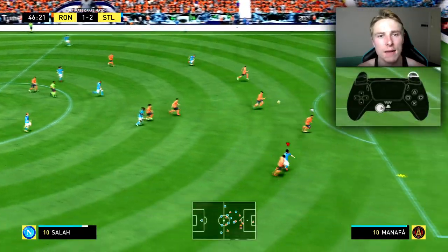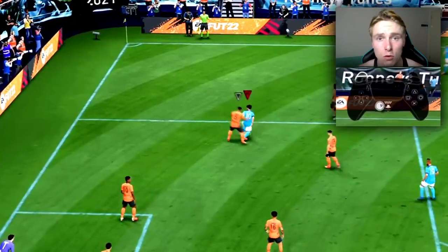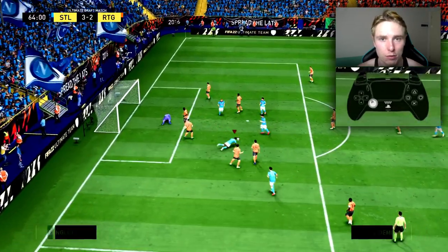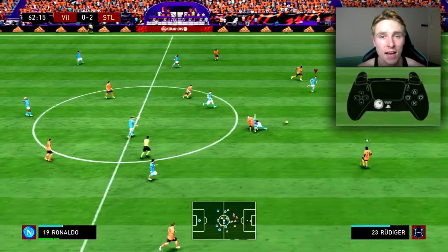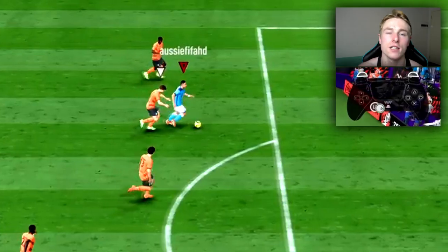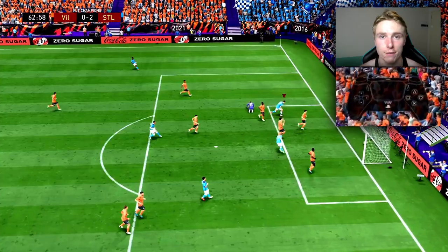Shrugging off the defender who is attempting to get the ball off you is a very good way of protecting the ball and also keeping the defender away from the ball at your feet. Whether you're sprinting or just left-stick dribbling, if you just tap or even hold the L2 button, your player will protect the ball. This is useful in the midfield and also when you are in behind on goal with a center back trying to get the ball off you — you can tap L2 once or twice and your attacker will shrug off the defender to continue running on goal.